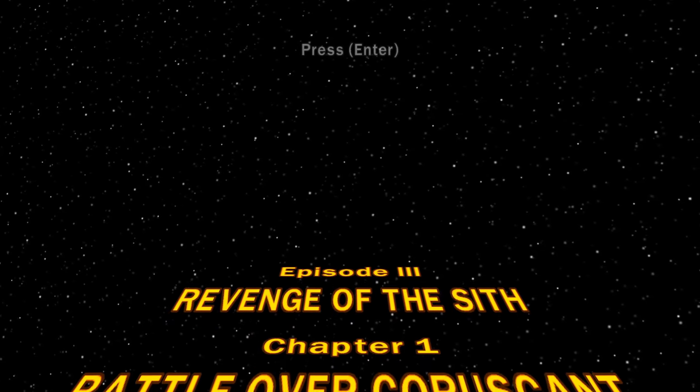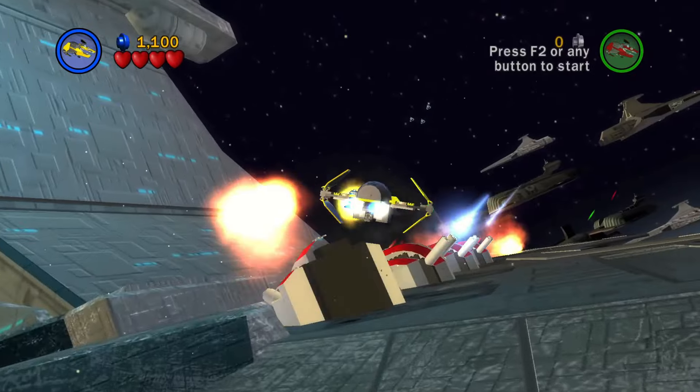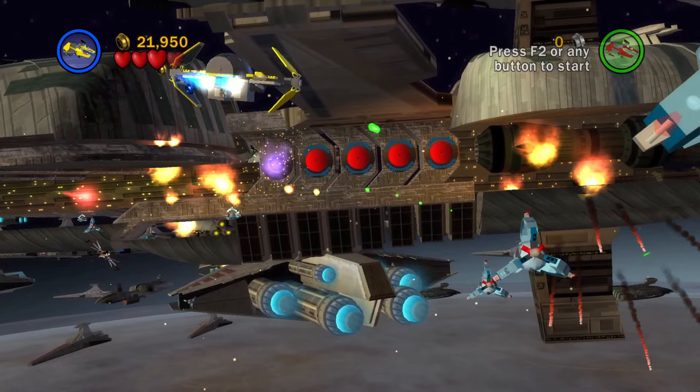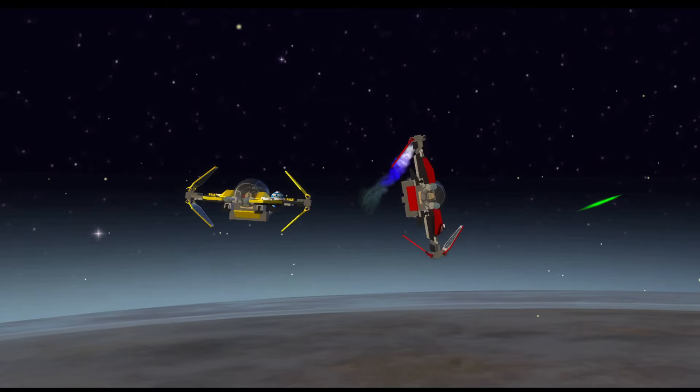Revenge of the Sith Chapter 1, Battle over Coruscant. This level is played normally and does not require any force ability. Dodge and weave through vulture droids and fly into this Separatist ship.